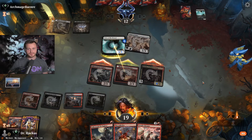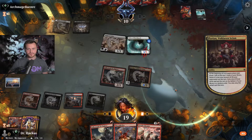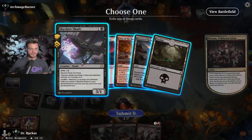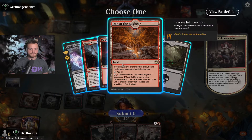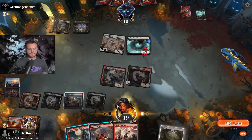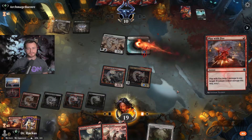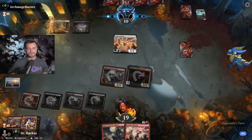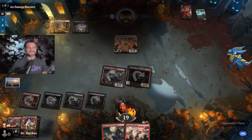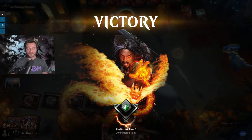First strike is trading two resources but it may be worth it. We're out of gas but pointing them down to 10 — and they scoop off of that. A win in the books!